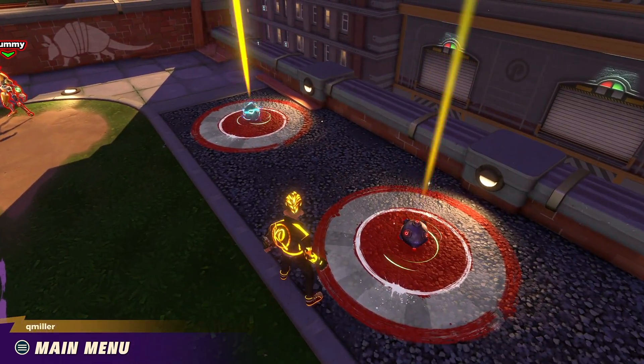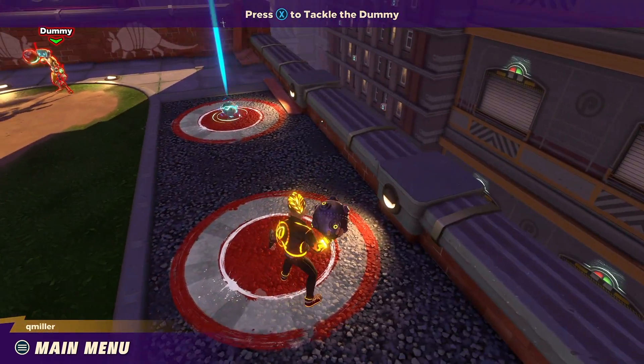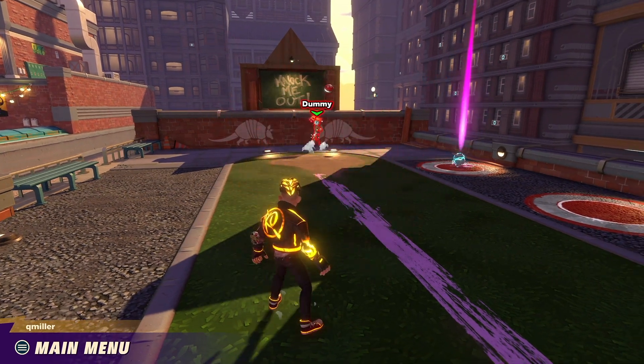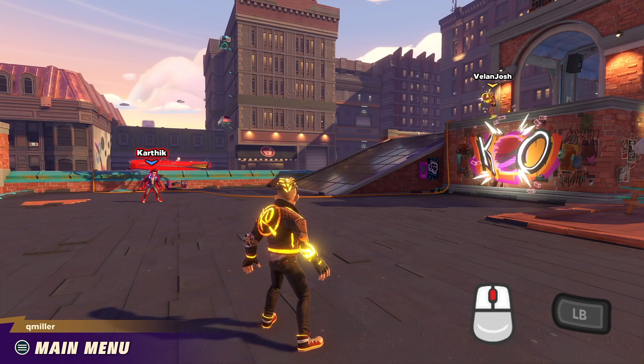The various special balls are also available near the dummy if you want to check out how those work before jumping into a game. Teamwork is very important in Knockout City, and passing is one of the best ways to coordinate. Press the left bumper or middle mouse button to pass to your closest teammate. Passes are automatically caught and automatically charge up the ball, immediately ready to be thrown faster at an opponent.